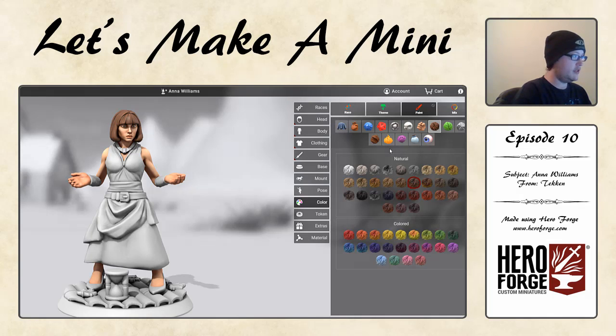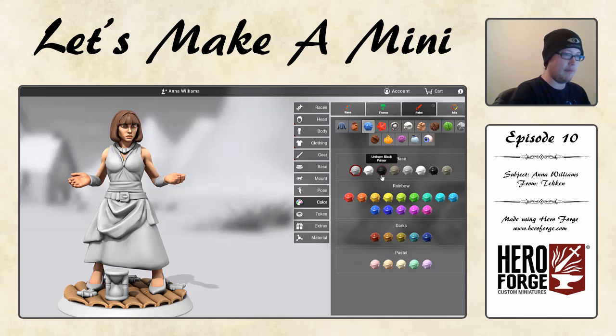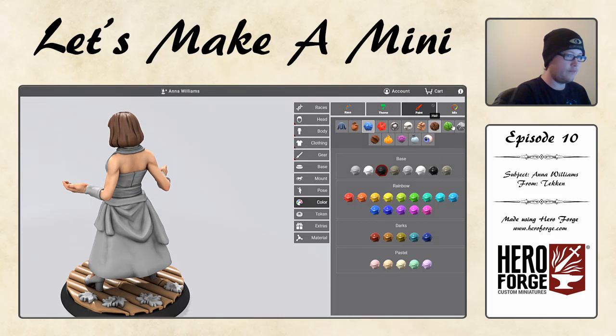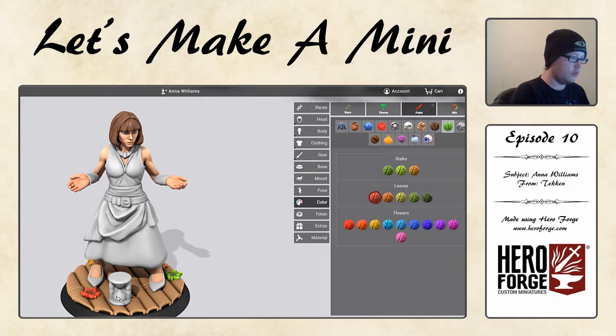Now let's start building the rest of the character up. Starting from the bottom — let's try the beach. Yeah, let's go with that. Before I forget, let's add the primer in. And let's get these leaves coloured. We can just throw in a variety of autumnal colours here — a little bit of green, why not, let's put some red in there too. We've got one more leaf which we will also make red.